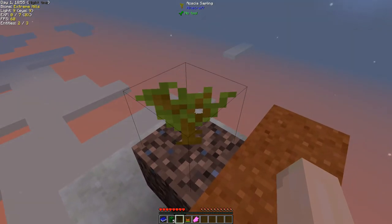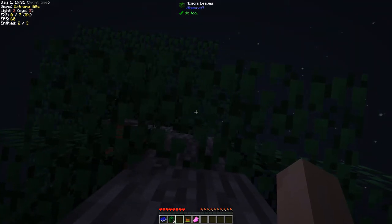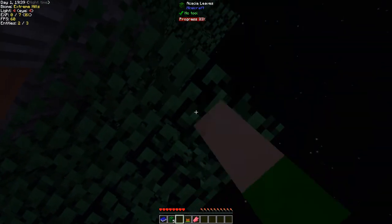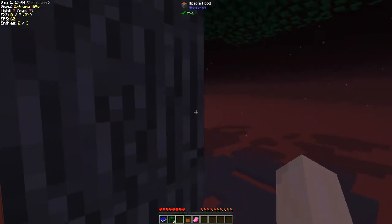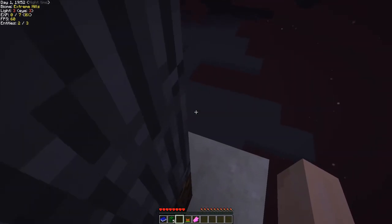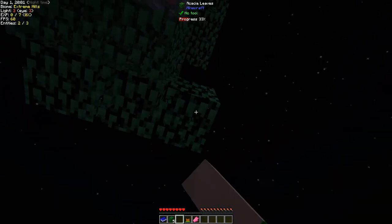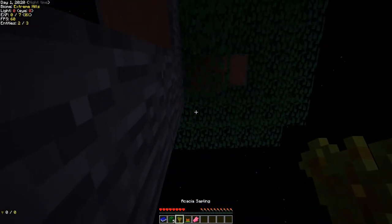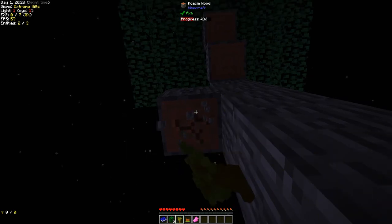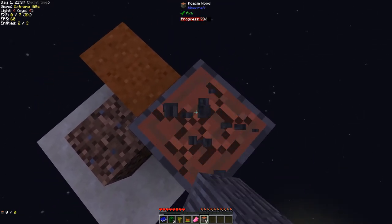We got an advancement: 'Your First Grave.' Now let's grow this tree — wow, there it is, our first tree! We of course want to get a sapling back and I have to try to catch it before it falls. Please drop a sapling — yes! We have one sapling back, that is very good.